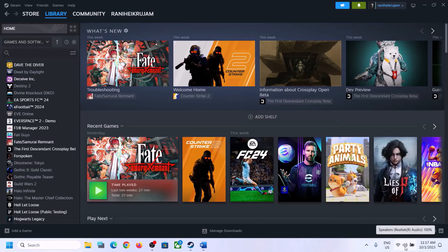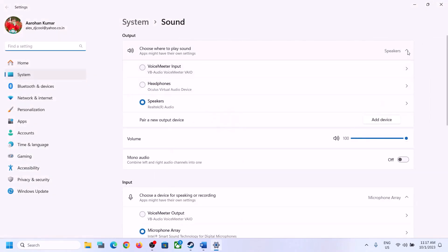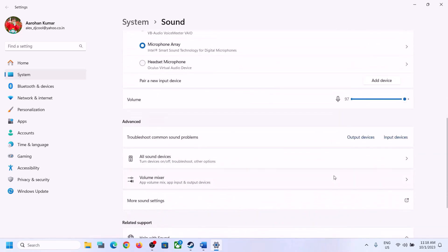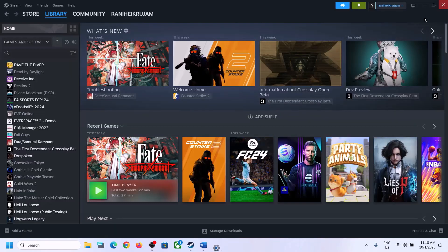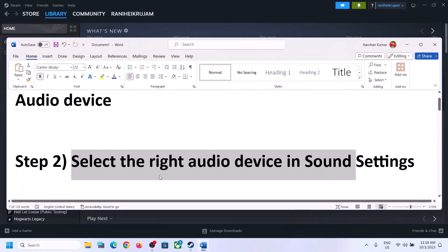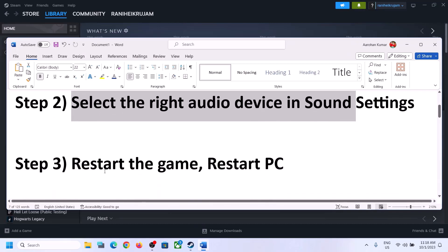You can also right-click on the speaker icon and then click on Open Sound Settings. In Sound Settings, make sure the right speaker is selected. Then go to Volume Mixer and make sure the volume for the game is set to maximum. Then launch the game and check.